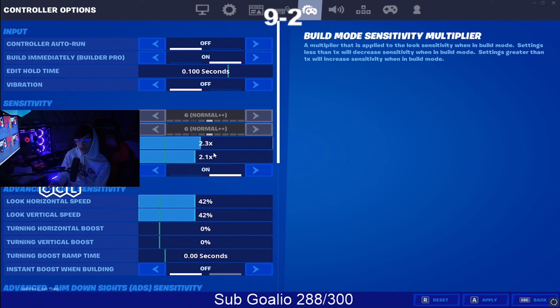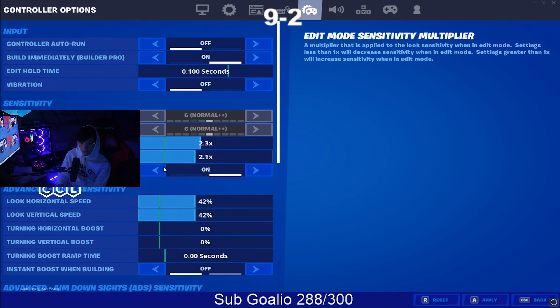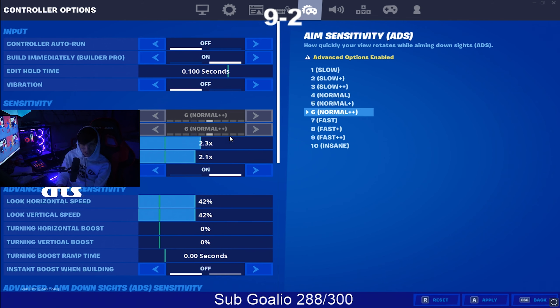If you're watching this and you've been missing your shots wondering how I have such good aim — it's because I play low sense. Low sense is kind of alpha in my opinion. When you play low sense you tend to hit your shots more. Flicking isn't really that big of a deal on controller because you're just running in the box with an AR.